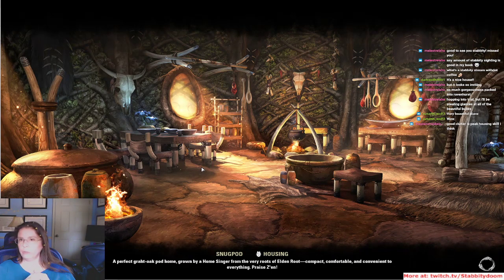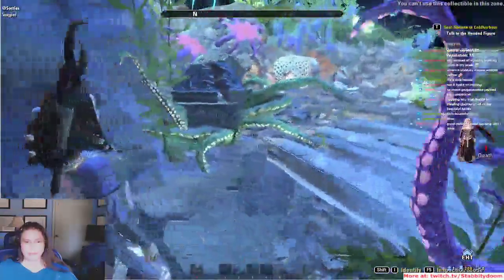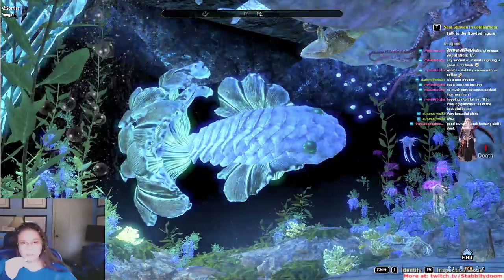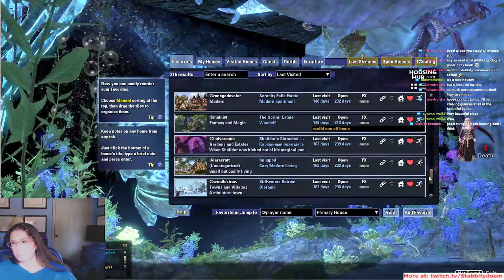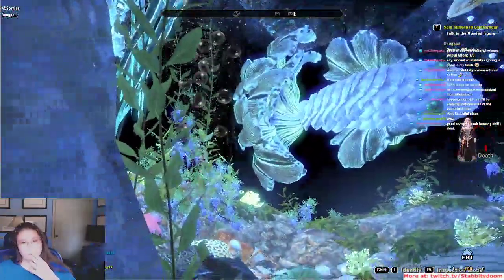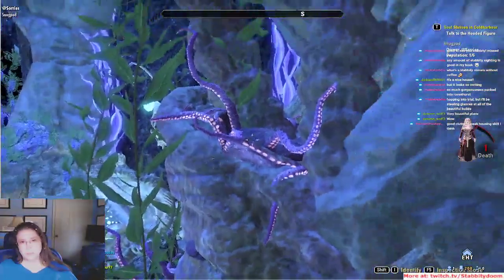She and Futeriko are both excellent builders and both heads of major guilds on EU — both would be great people to contact if you wanted to join any of the major housing guilds. Look at that fish — that is beautiful! Lots of movement.